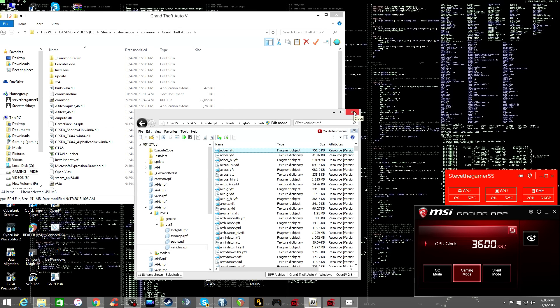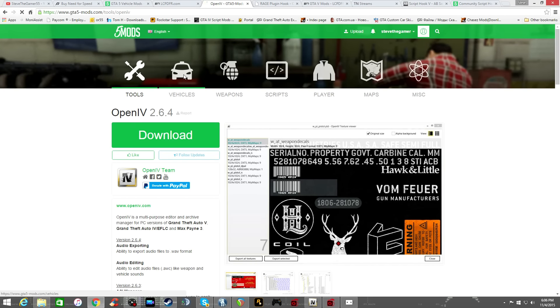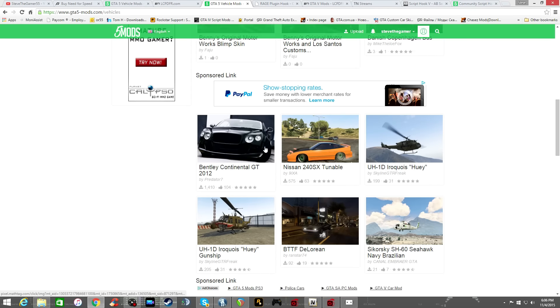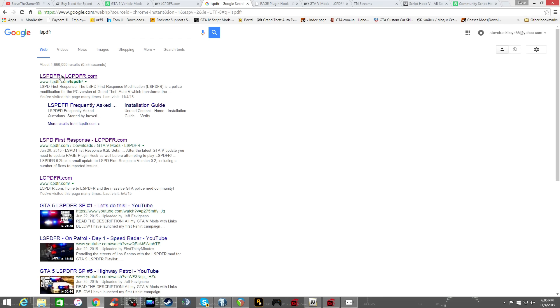We're done with OpenIV setup, so let's start with how to install a car or a cop car, since some of you don't know how to do that. Let's go to LCPDFR.com — I have a bunch of folders installed already but we're just going to pick a car and go through it step by step.